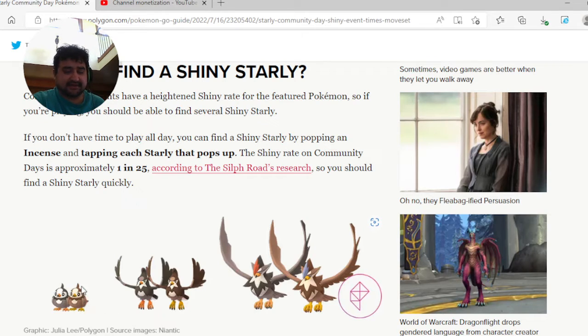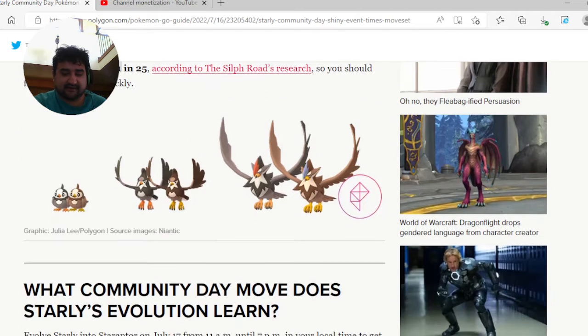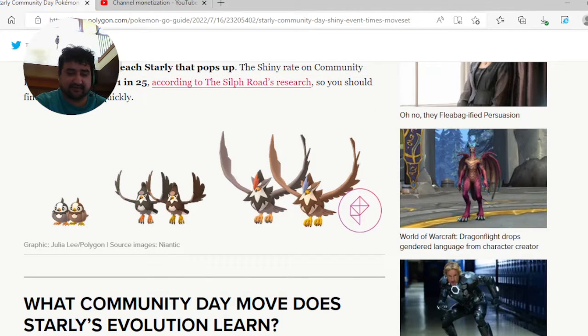If you don't have time to play all day, you can find a shiny Starly by popping an incense and tapping each Starly that pops up. The shiny rate on Community Days is approximately 1 in 25 according to Silph Road research, so you should find a shiny Starly quickly. That said, 1 in 25 doesn't mean it'll happen in exactly 25 checks — it might happen on the 4th check, so don't rely on that strictly. The odds are 1 in 25; that's just the odds.